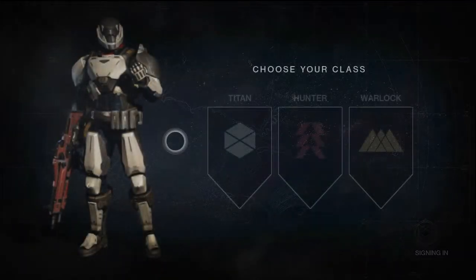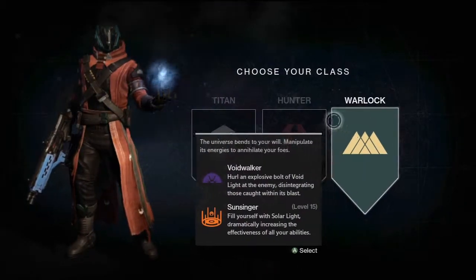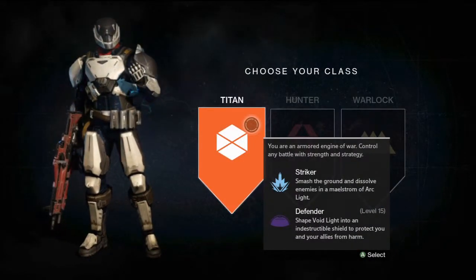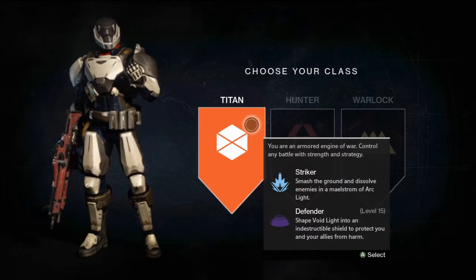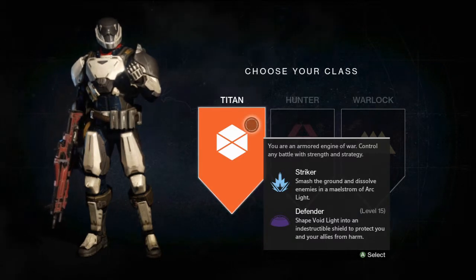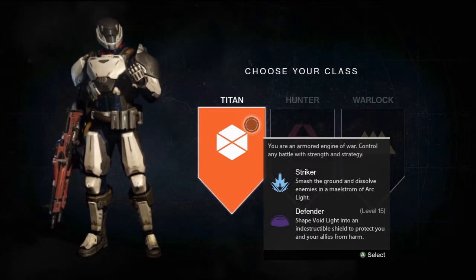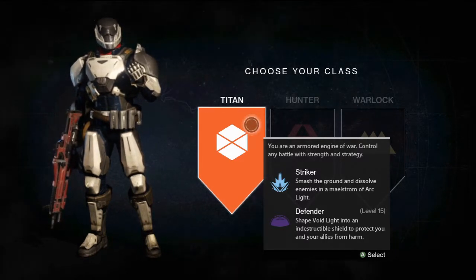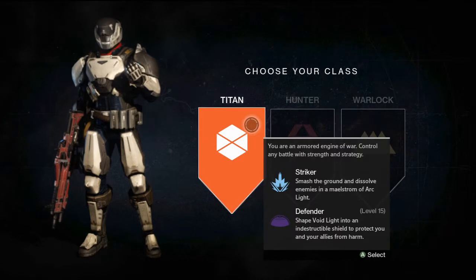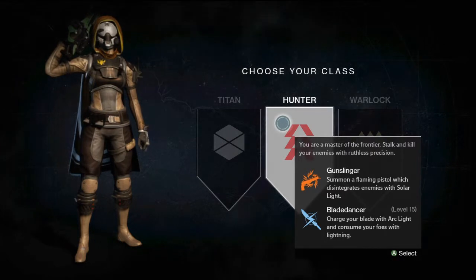Okay, so here you have three classes: the Titan, the Hunter, and the Warlock. The Titan — you are an armored engine of war, control any battle with strength and strategy. The ability you get when you begin the game is Striker: smash the ground and dissolve enemies in a maelstorm of arc light. At level 15 you unlock the Defender: shape void light into an indestructible shield to protect you and your allies from harm.